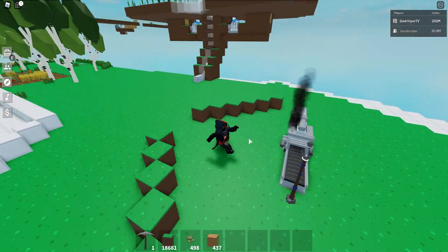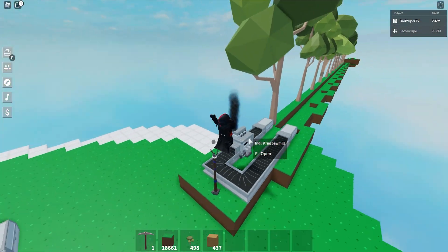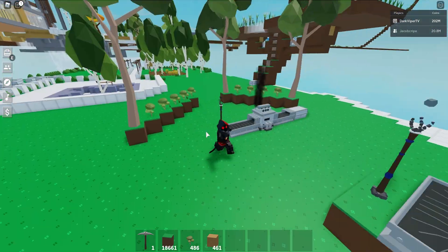I've got two designs. One actually requires movement, whereas this one you can stand stationary. The movement one is going to give you a lot more wood; this stationary one won't give you as much, but it's still pretty good and it's a lot easier to set up.